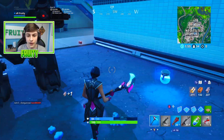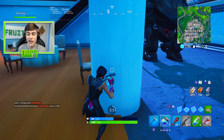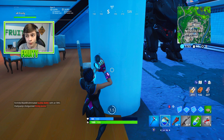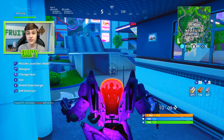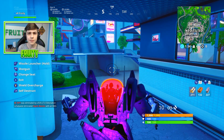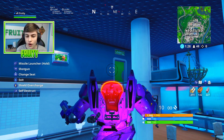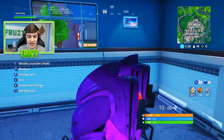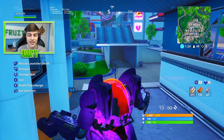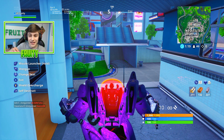Not every rare skin will be included. They're not going to bring Ghoul Trooper out because in a few months it's October and Halloween, so they'll bring it out then. Code Name Elf is for Christmas. Apart from Aerial Assault Trooper and Renegade Raider which are season skins, the only item shop skin that isn't exclusive to anything and is still a rare skin that hasn't come back is Recon Expert.